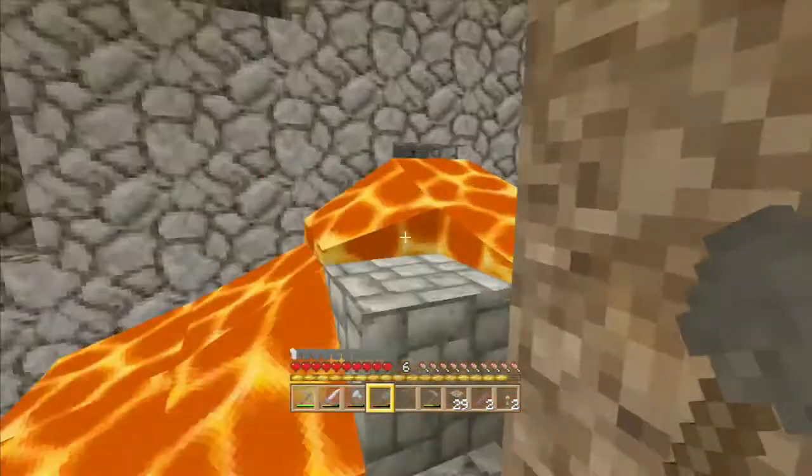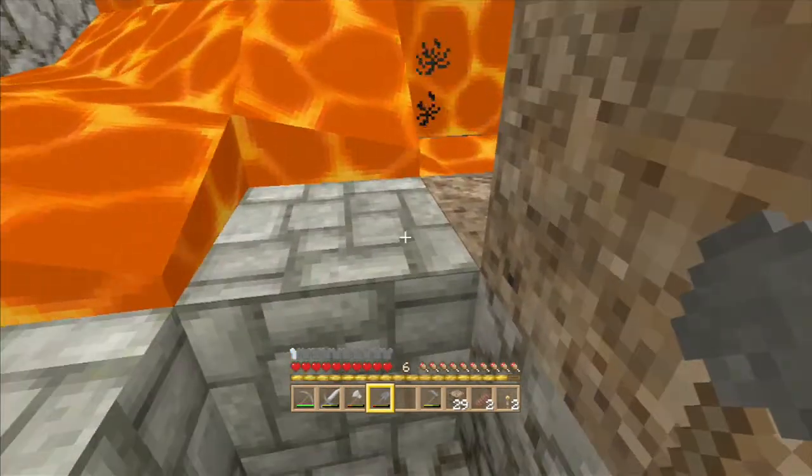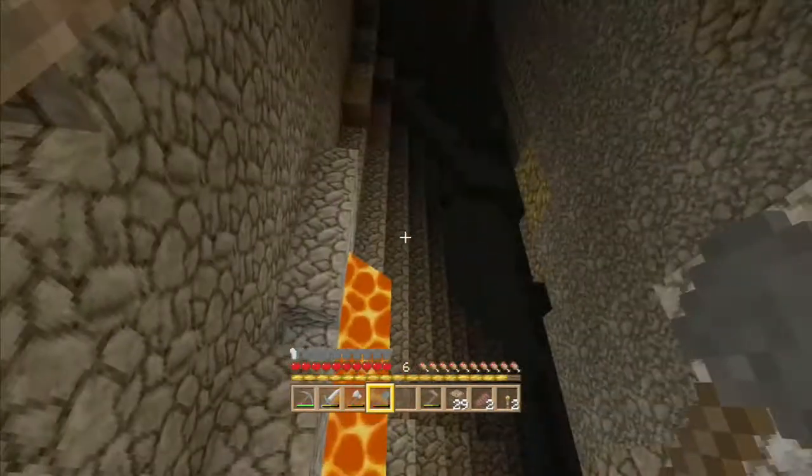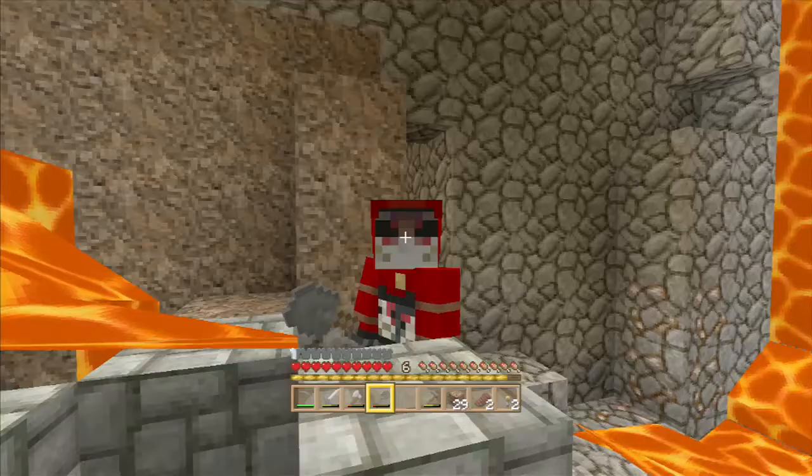Jackpot — ish. What's this cobblestone doing here? By the way, if you don't know what texture pack this is, this is the natural texture pack.